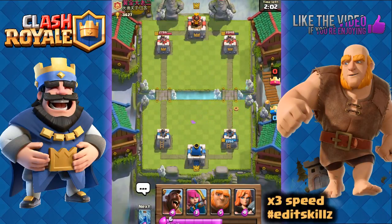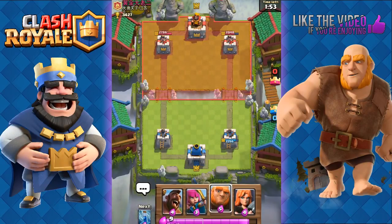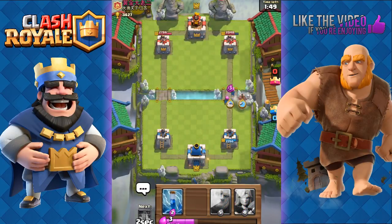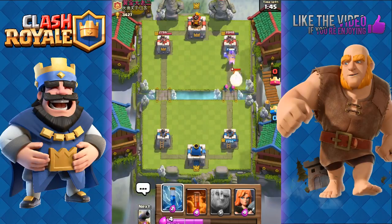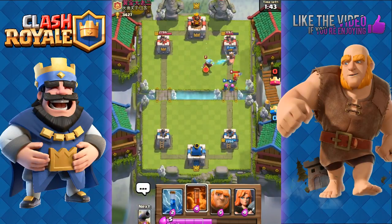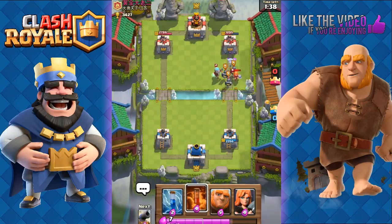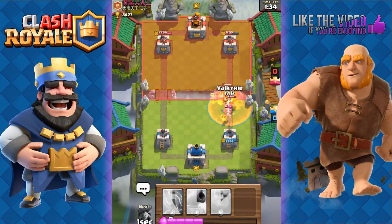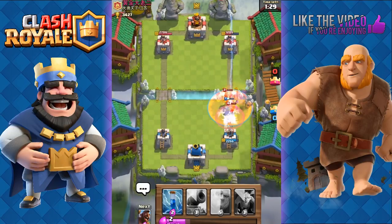We load up on elixir. We go with the Hog Rider push with the Archers and ready our Poison or Zap. He goes with Valkyrie — we're not going to Zap, just get some good shots and save our elixir for defense. Then we Poison all of that, send out the Valkyrie, and that easily counters all of his troops. He uses a Zap but it's useless.